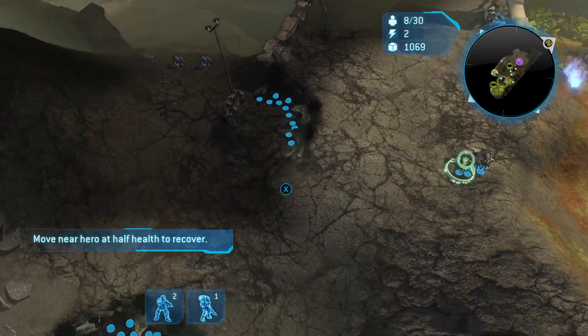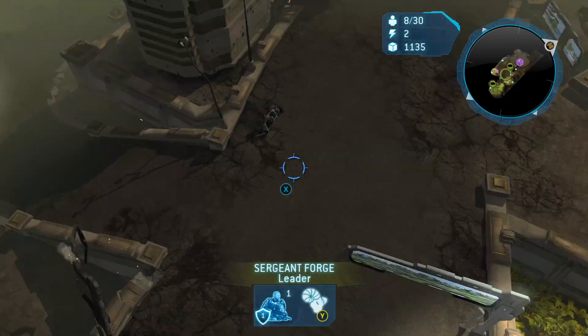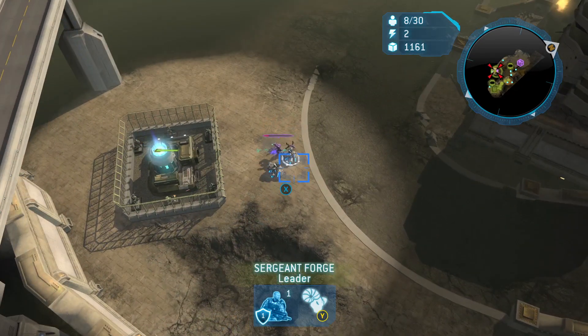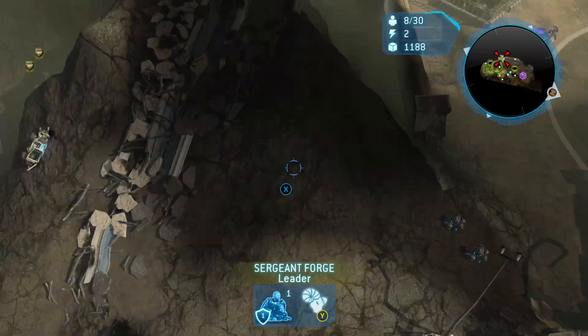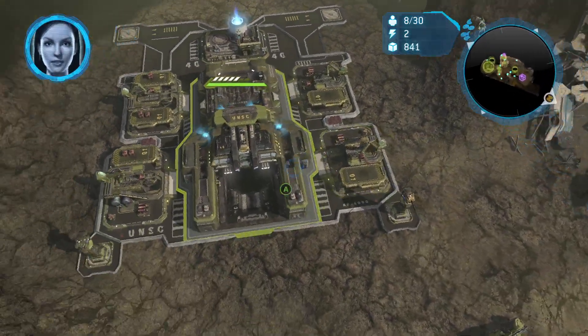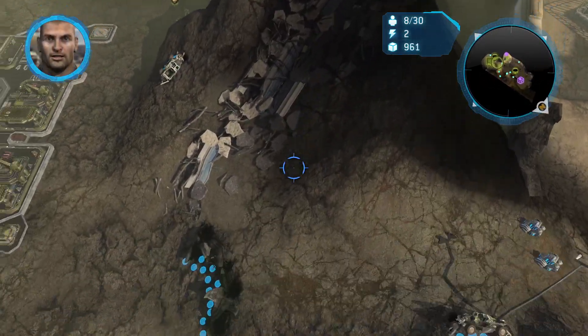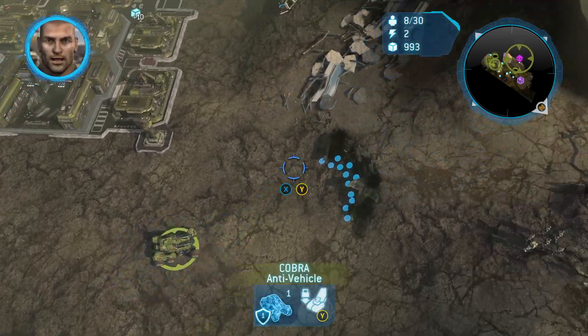Alright guys, I will have you take positions at decent fortifications. Or let's go help them out. Scans indicate the Covenant are building a large plasma weapon. You don't say. Oh, where does that road lead? Covenant's mega turret. We've got to take it out somehow.